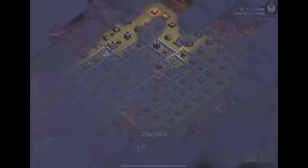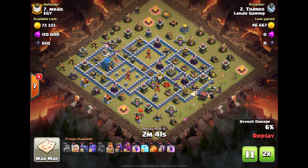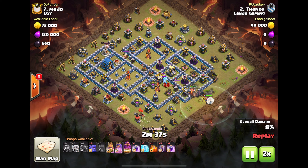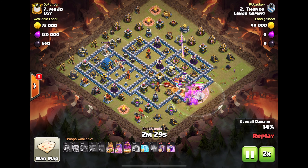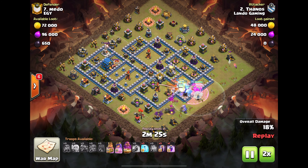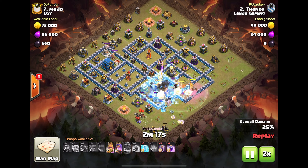Thanos — let me guess — Pekka bobat. Yep. Coming in back side, all the way away from the town hall. That was a terrible funnel he cut too, and everybody still goes in — a good amount of them.